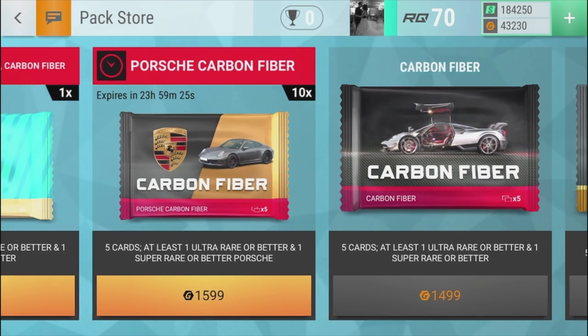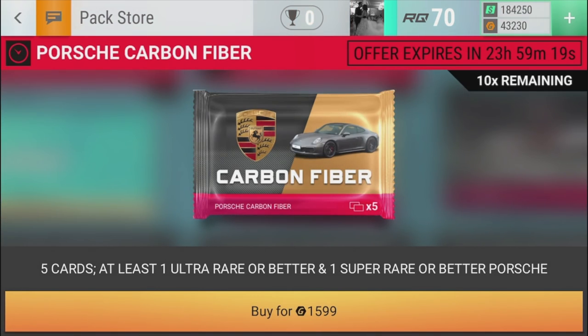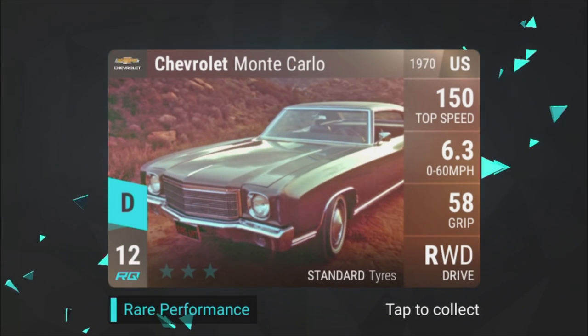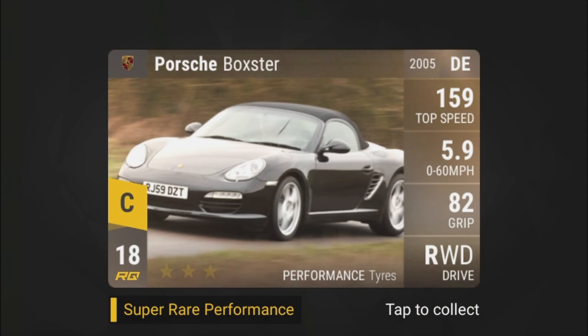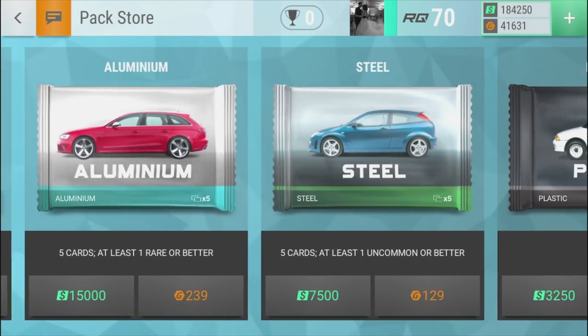Look at this thing - carbon fiber. I wish they were physical packs. I used to love opening up cards back in the day. Chevrolet Monte Carlo, Infiniti Q50 - 144, 2014, 79 grip, what a beast on standard tires. We also have the Porsche Boxster - super rare performance, performance tires, 82 grip, 5.9, 159 top speed. That's probably one of my best cards so far. And a 911 Carrera - ultra rare performance, performance tires, 82 grip, 167 speed. You can unlock a lot of different cards in this game - SUVs, convertibles, 80s, 90s cars.